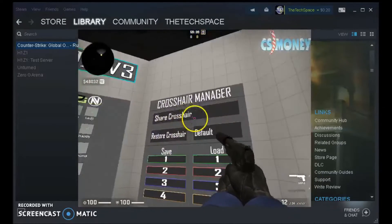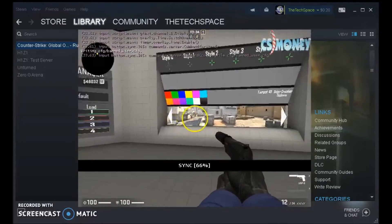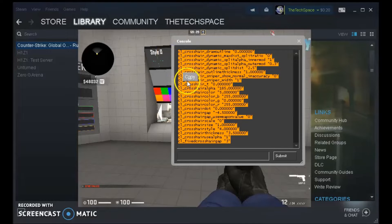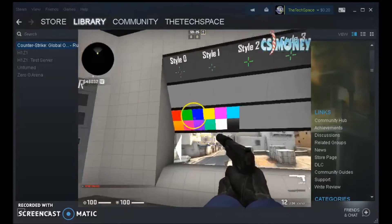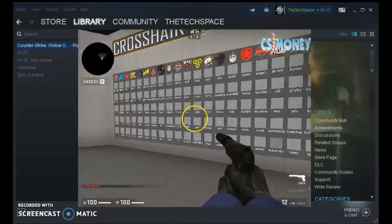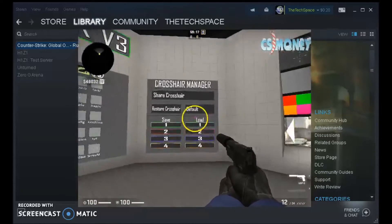Once you find one you want, just go over here to Share Crosshair. Shoot it, and you'll get the code to pop up on the screen. Then all you do is take everything in there and copy it. You can also go and change the color of it, change the style, and stuff like that. You guys can mess around in this room — I'll leave the link to it in the description.